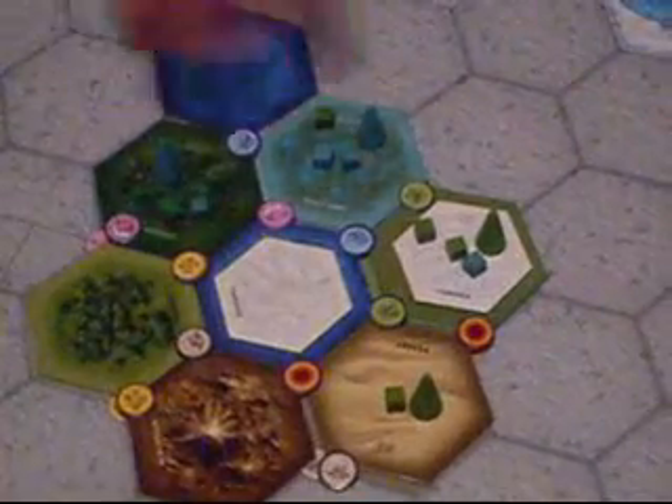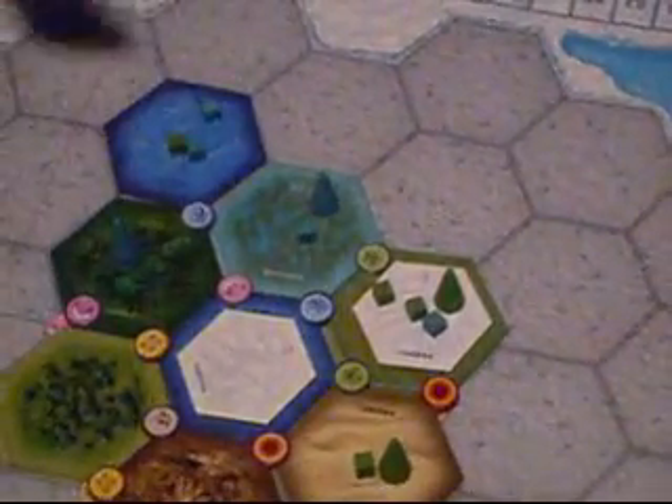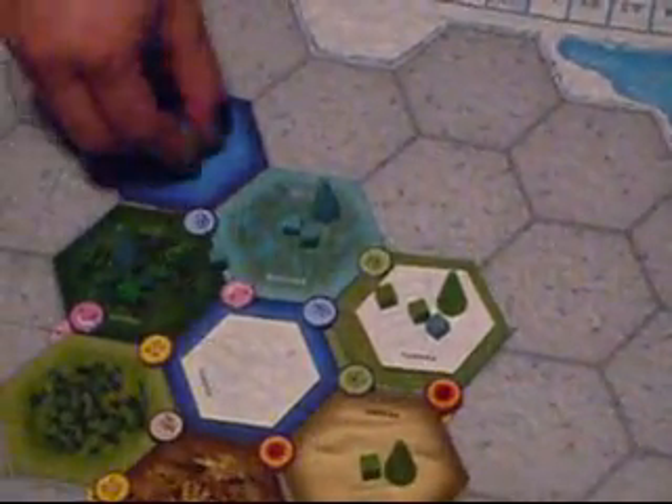Moving down, we have the Wanderlust space. This is how you add more tiles to the board. You will take one of these face-up tiles and put it anywhere you want, connecting to at least one existing tile. You take one of these tokens and place it anywhere on that new tile. Additionally, if there are species in adjacent spaces, those players may choose to move them immediately onto the new tile.